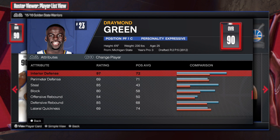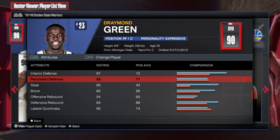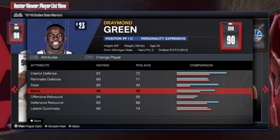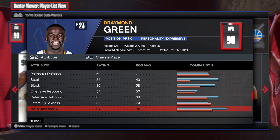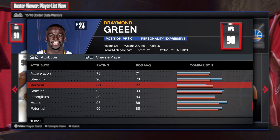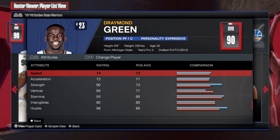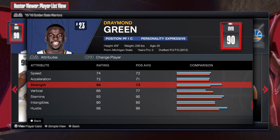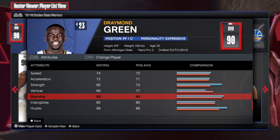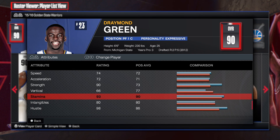This is where the build really shines: 97 interior defense, a decent 69 on the perimeter, 85 steal, 80 block, 85 defensive rebound — this is an amazing build. For the physicals, we get 74 speed, 72 acceleration, 90 strength, 66 vertical, and 93 stamina.